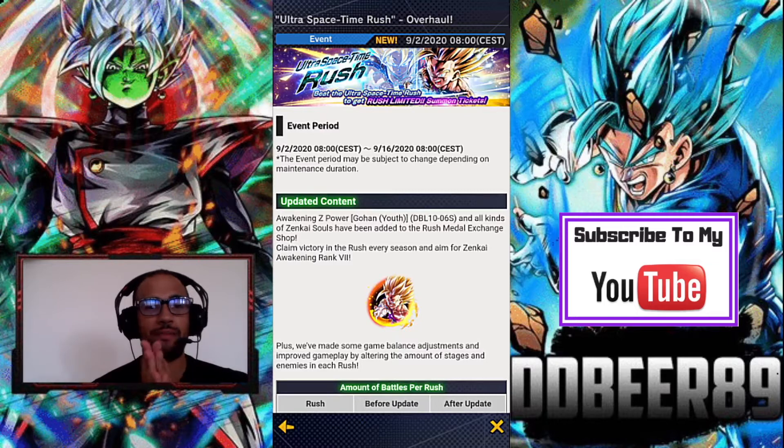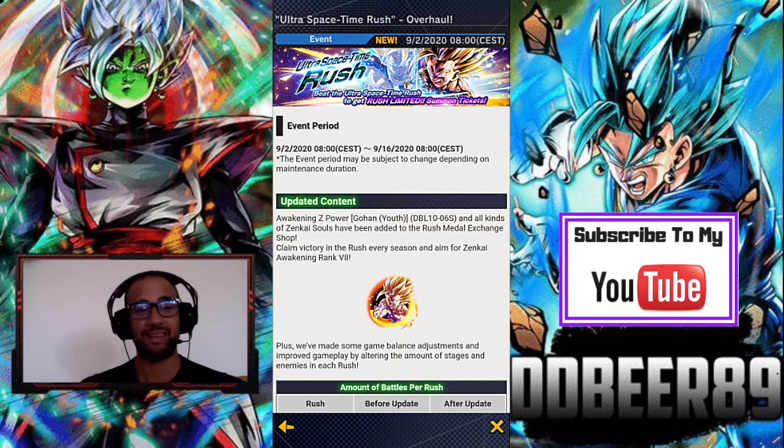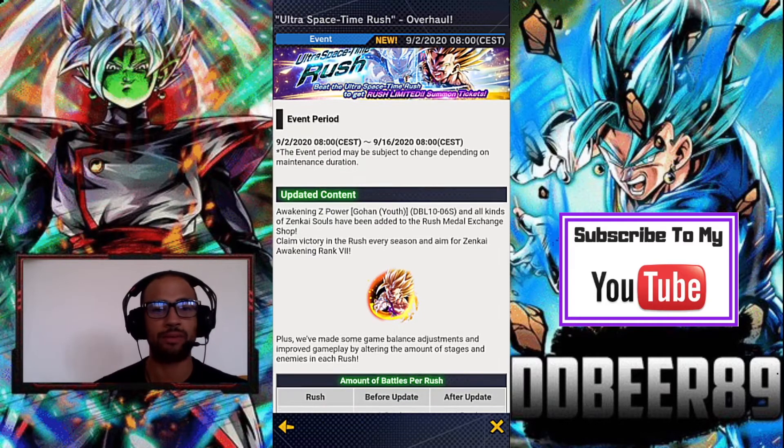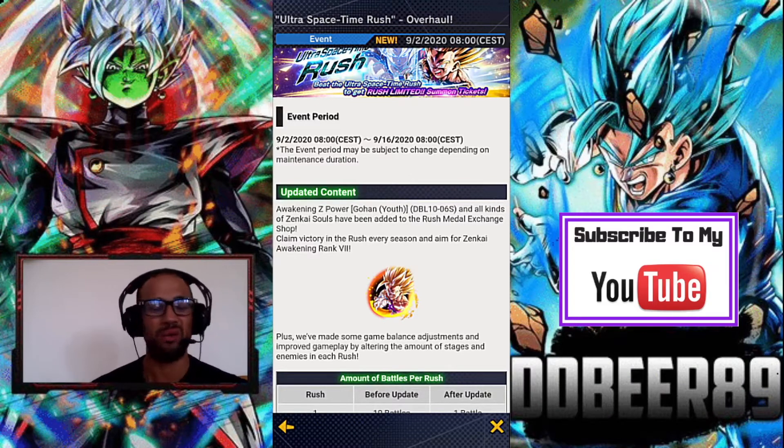They have edited the Ultra Space Time Rush for Zenkai Gohan, and I feel this is the future of it — they're going to make it mainly for Zenkai units. The next one will probably be the red Cell unit they just dropped for Zenkai. They used to have 10 levels per stage; they've changed it and it's made it ten times easier. You should be able to smash this out as long as you have characters of level 5,000, even if you're new, and you can complete it within about an hour to two hours at best.